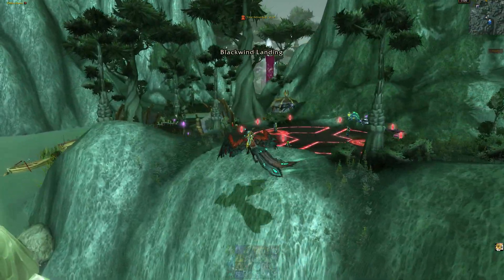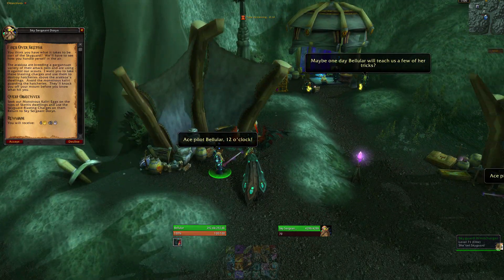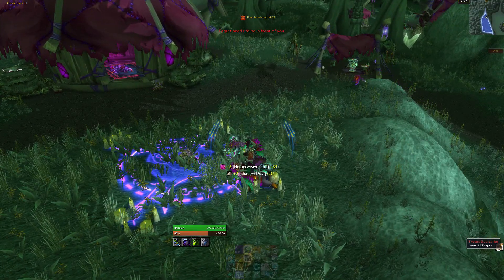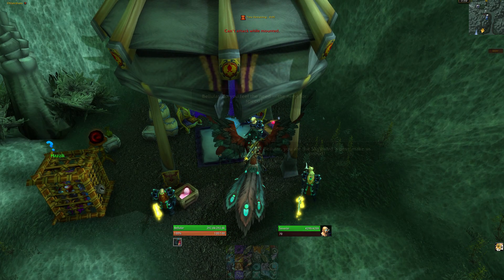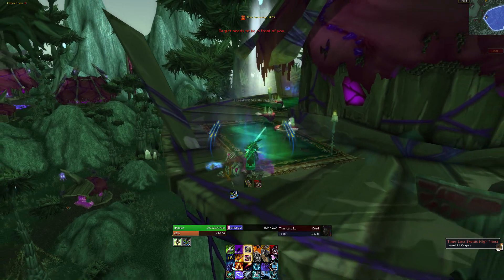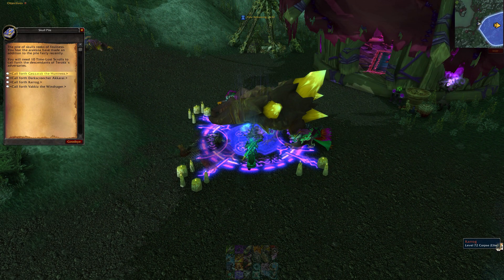Next we've got the Shatari Skyguard. This is actually really quite easy. Just go to their hub — I'll put up the location on the screen — and pick up the quests there. Then go into Skettis and start killing all of the mobs that you see. These mobs will drop Shadow Dust. Once you get 10 Shadow Dust, turn it in at the Skyguard base. That will give you an elixir. Drink that elixir and head back into Skettis — it will allow you to see new mobs called time-lost mobs. Just kill all of those that you see and they will drop scrolls.